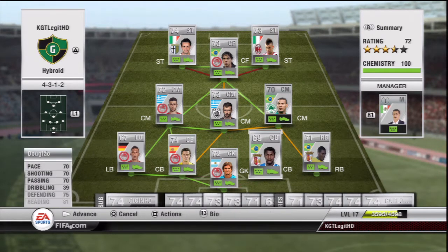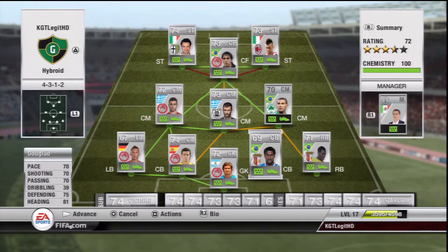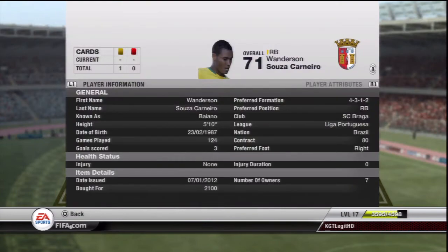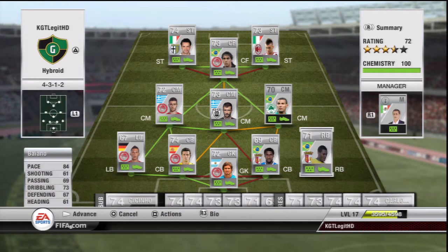Other side of the defence, we've got Deglau. A lot of you probably know him from a lot of silver Brazilian squads. 1500 coins, cannot go wrong. Liga Portuguesa. We managed to do that because we've got a right back that's also in the Liga Portuguesa and he's also Brazilian - that's Baiano. So they get that solid link. 2,100 coins.